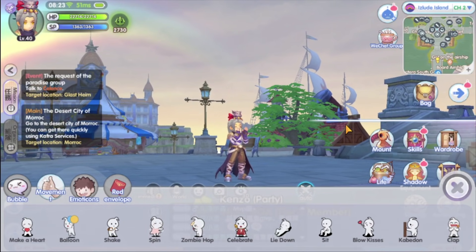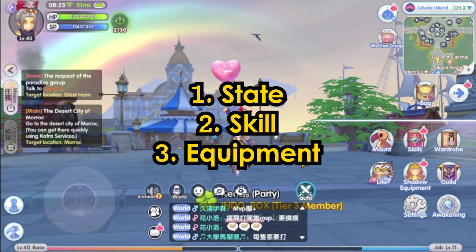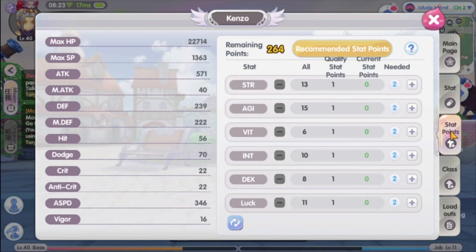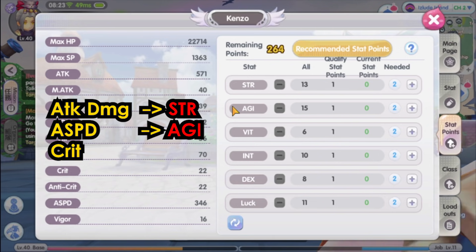In this video, we are going to discuss: first, the Stat Point Distribution; second, the skill set; and lastly, the equipment. So let's get into it. Katar Assassin relies on fast basic crit attack to deal burst damage. This means the focus is on having high attack damage and high attack speed to deal crit damage. High attack damage relies on the main attribute strength. To get high attack speed, we need AG stat. And to get crit damage, we need luck.